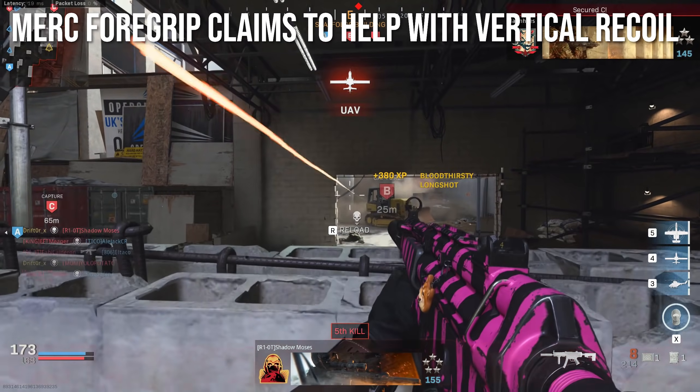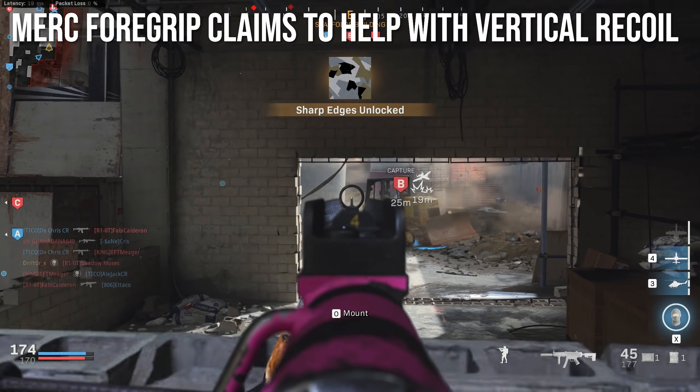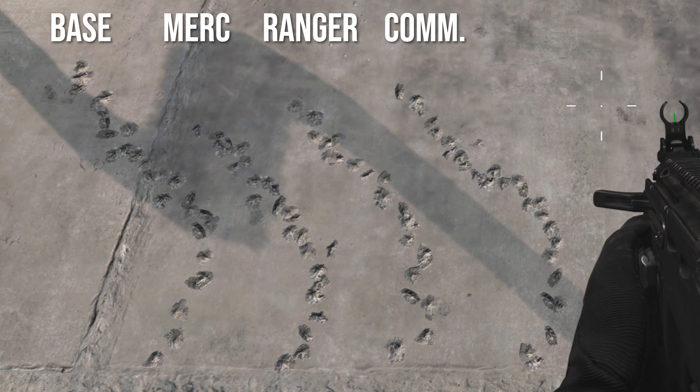The next claim is that the foregrip helps with vertical recoil — and as we know in Call of Duty, what the description says and what attachments do are not always the same thing. So I ran through four weapons I use pretty frequently. The pattern is: base MP5 on the left, merc second, ranger third, commando foregrip fourth — I'll repeat this pattern all the way through. The merc foregrip has the least amount of vertical kick, and most importantly it has a very tight cluster of the first three to five shots, whereas for the base, ranger, and commando your initial shots are much more spread out. That is a massive advantage.